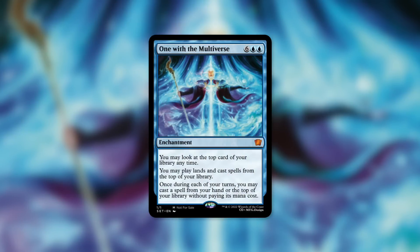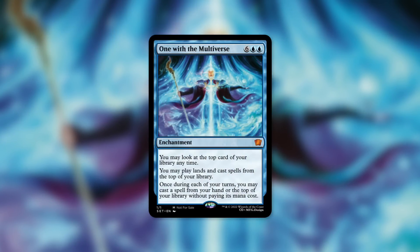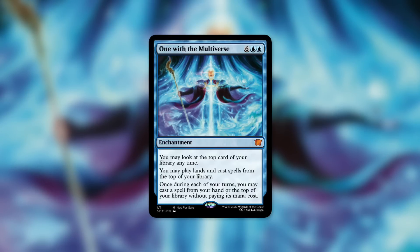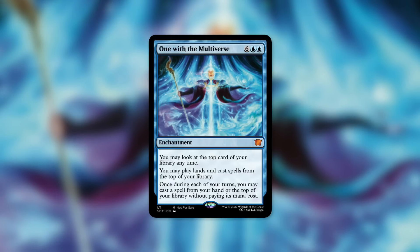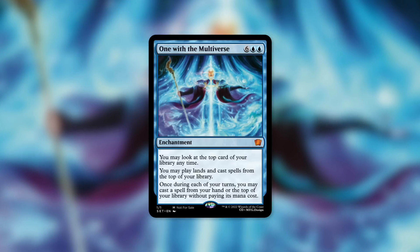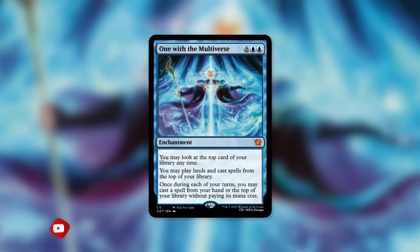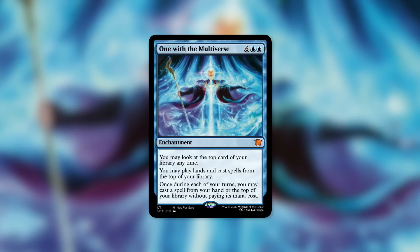As this episode is coming to a close, it's time for my final thoughts on One with the Multiverse. This is quite the card — it can have a massive impact on a game the second it comes down. It's definitely a huge threat, and your opponents are going to want to take it out as quickly as possible. It's a nice blend of Future Sight and Omniscience meeting in the middle. It doesn't let you cast everything for free from your hand like Omniscience does, but it gives you access to your library and lets you cast a singular spell from the top for free each turn, or a spell from your hand. There are certain commanders that are really going to want it, especially ones that can cheat it out and make the most of a magnificent card like this.